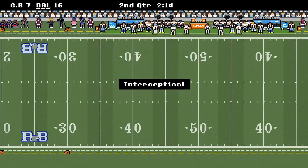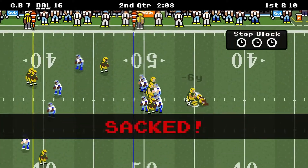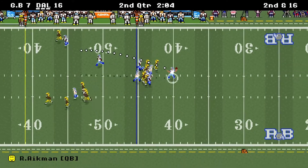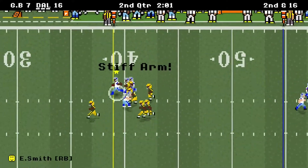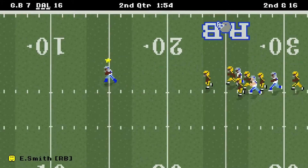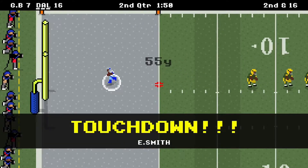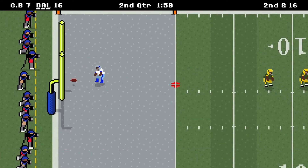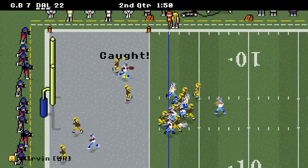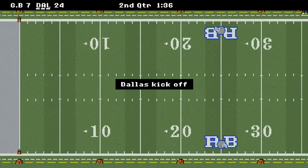Green Bay with the ball and they throw a pick, so we're back on offense. I was going to throw to Witten but I got sacked right before I was planning to let the ball go. Second and long — over the middle, Smith caught, couple stiff arms, he's to the 30, 25, 20, 15, 10 — this is a long touchdown, a 55-yard catch and run. Combined with the 32-yard rushing touchdown, Smith is having himself a game. Still in the first half — Irvin gets the 2, it's 24-7.